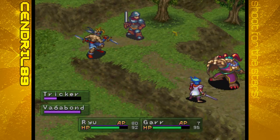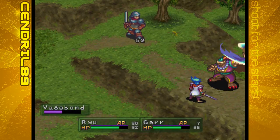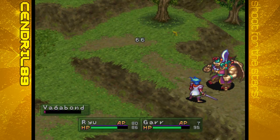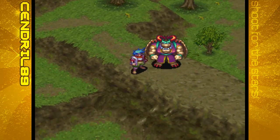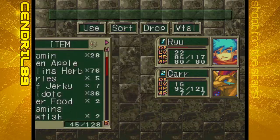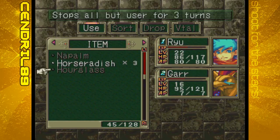We'll get rid of the trigger first. There we go. Not much to say about this place, honestly. We'll just grab this - Hourglass. Don't remember exactly what that is... There's the horseradish - it restores 5 HP, but we'll be holding on to it.